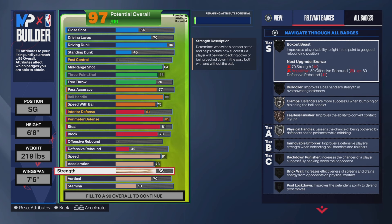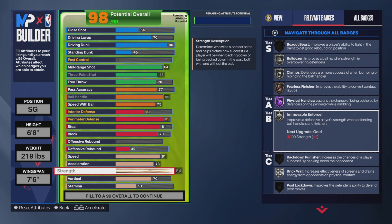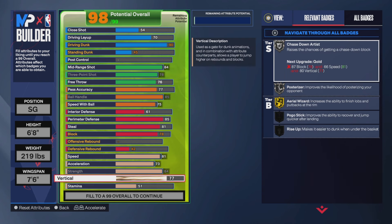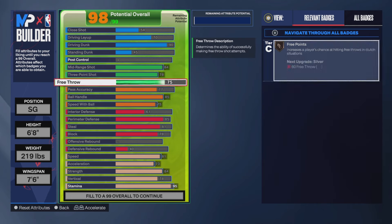Strength is 84, and having high strength on a guard is so useful — especially since you get Physical Handles and Immovable Enforcer to help on defense, plus Bulldozer so when you drive to the paint you get to shove people out of the way. Vertical is 78, because you're going to need that to unlock both Pro Contact Dunks off one and two.